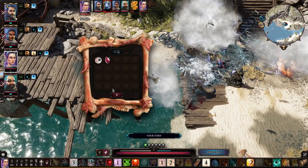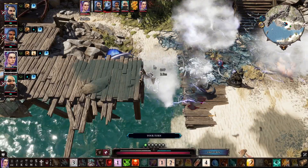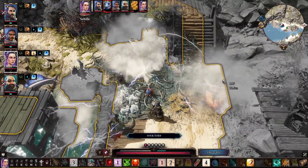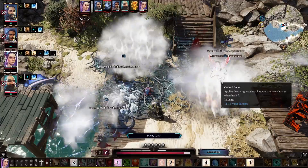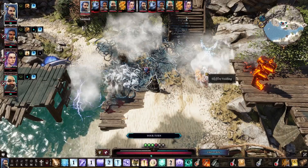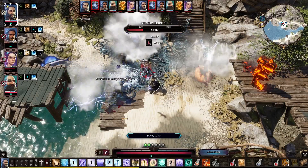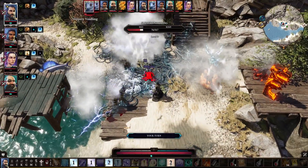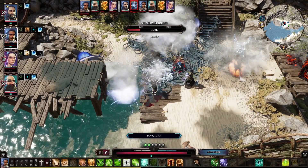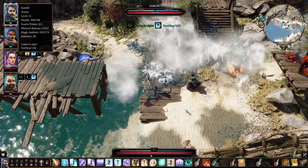I thought the fight was over but forgot about the one still alive in the center of the group. I make some mistakes in this fight, going the wrong place, but my group is never in danger — our armor and health hold up well. I missed twice on the slippery ones, which have a high chance to dodge. And there we go — that's a critical hit from Ifan Ben-Mezd and the fight is over.